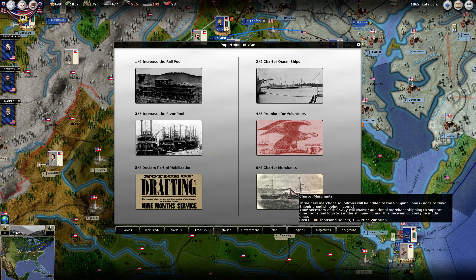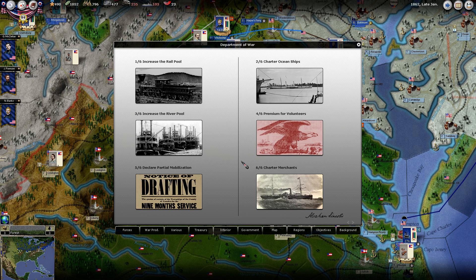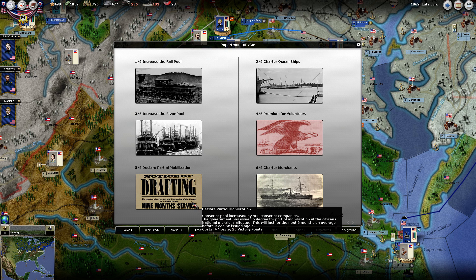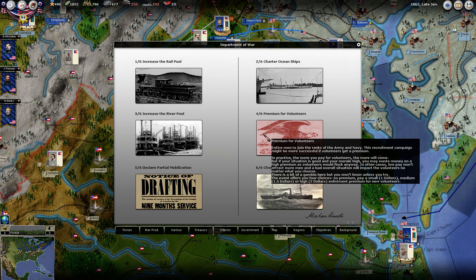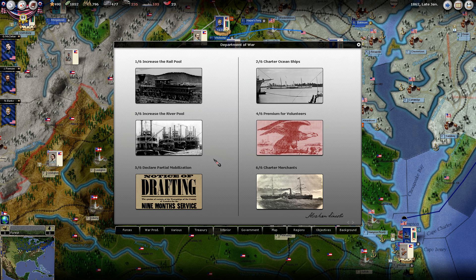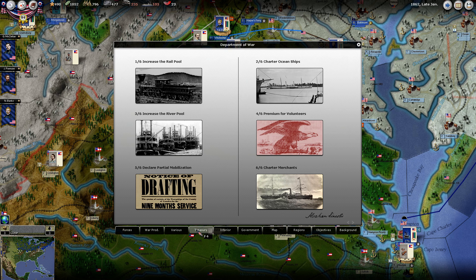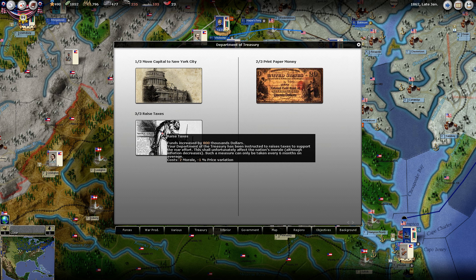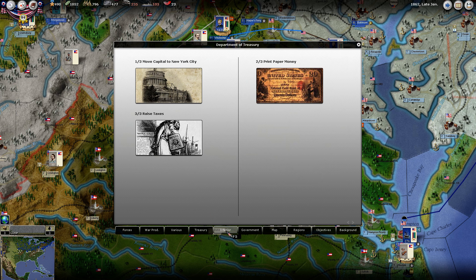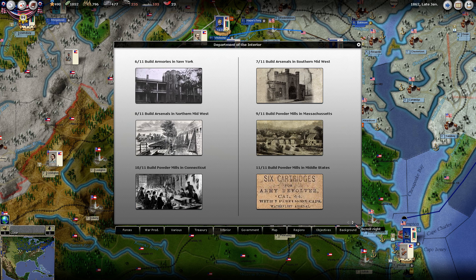It is going to give us a little bit of inflation, but our inflation is very low right now. We can do a draft to immediately get 400 conscript companies at the cost of some morale and victory points. We can do the pay the premium, charter ocean ships. I don't think I'm going to do any of these right now - we may come back and revisit those. We can raise taxes again if we need to.